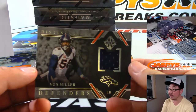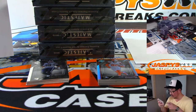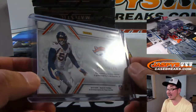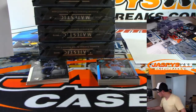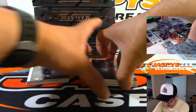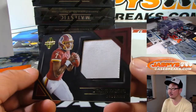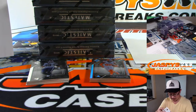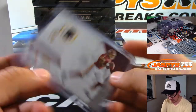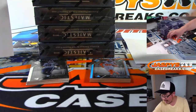We've got Von Miller, Distinguished Defenders Relic. Broncos are a number block team. Denver — let's see the number on this first: 36 out of 49. Denver 6 — Daniel Patera, Denver 6. Dwayne Haskins Patch. Haskins going to the Redskins — 13 out of 25. That goes to Dalton who has Redskins 3.